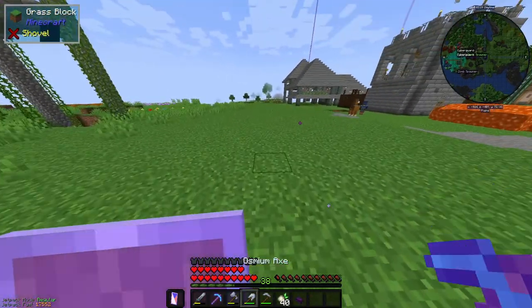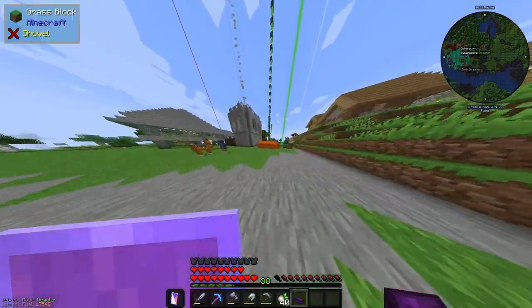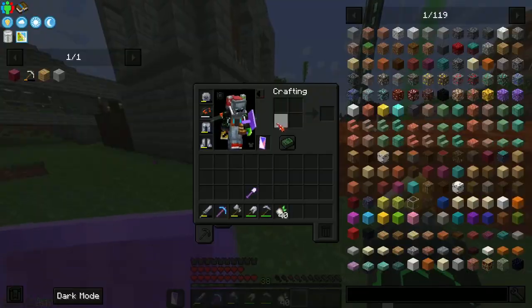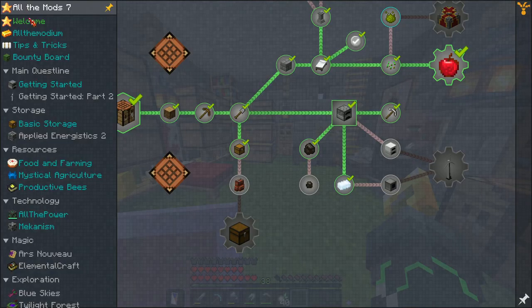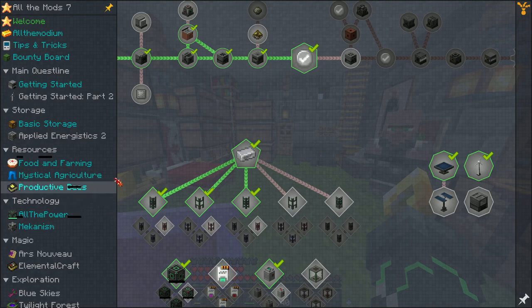Was that it? They just come out, attack you, and disappear? Well, okay then. Right, anyway, back onto the main narrative — let's make the atomic disassembler. There's a mechanism.